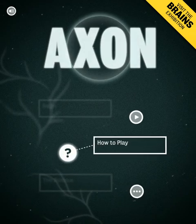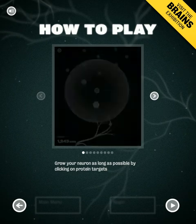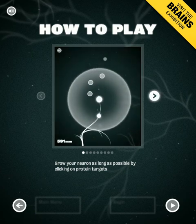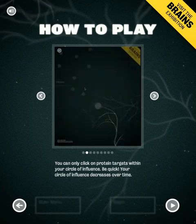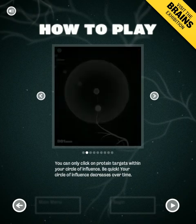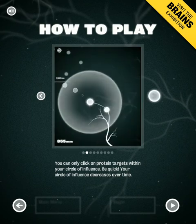So let's just go ahead and look at how to play here. You got a neuron and you're trying to get to the dots, which are these different little protein targets, and this white circle is called your circle of influence. You can only reach protein targets that are inside that circle. You can see how fast this thing withers up — this isn't a game that affords you a lot of time to think, so you've really got to be on the ball. You're just kind of clicking and clicking and hammering away in this game. There's not a lot of time to just stop and think about what you're doing.